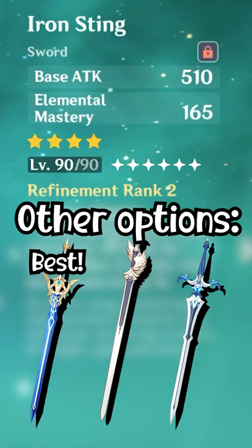His technical best weapon is Freedom-Sworn because of his damage buffing effects. However, any elemental mastery or energy recharge weapons are also amazing.